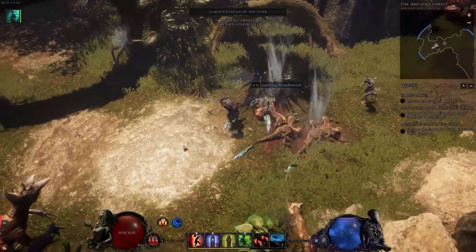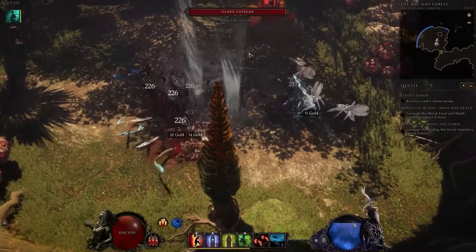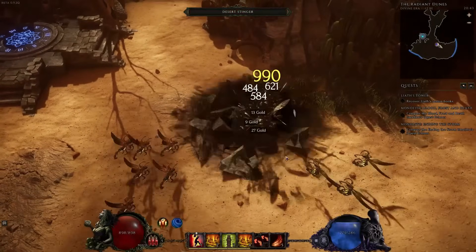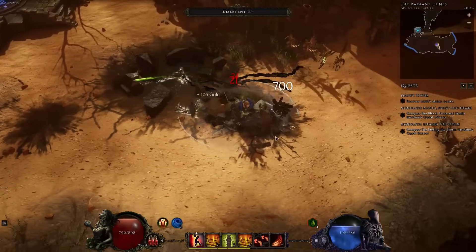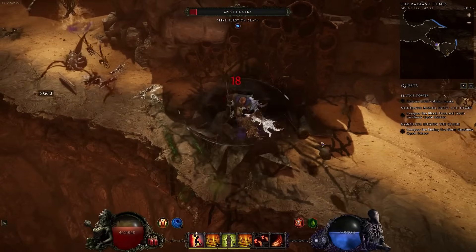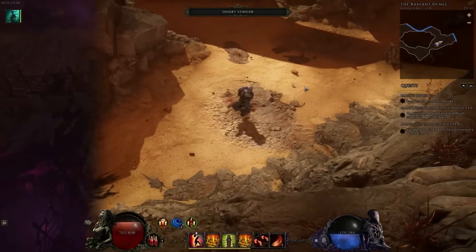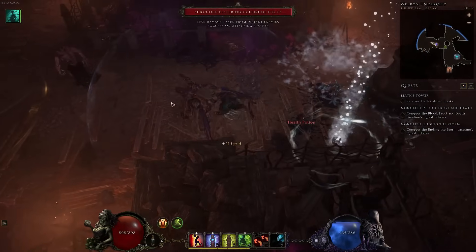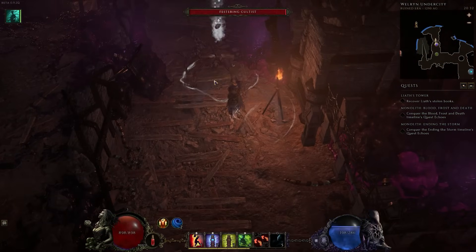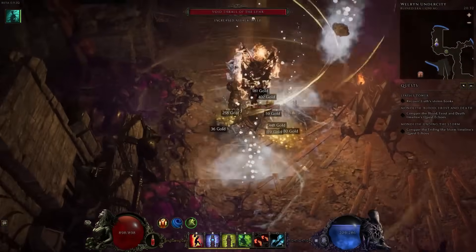Tornado lets you summon multiple tornadoes that move about randomly, pulling nearby enemies in — you can specialise them into lightning or even fire tornadoes. Earthquake has you slam the ground, damaging enemies and creating aftershocks for additional damage; like Tornadoes you can convert it to fire or have it cast a lightning storm simultaneously. The final mastery skill is Avalanche, a channeled skill where you call down ice from the sky. You can increase the area and projectile speed by speccing into it, and even have it follow you around as you run through levels.